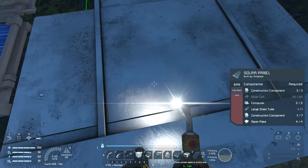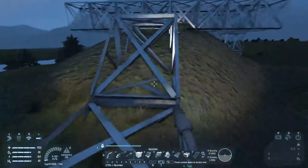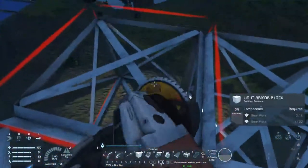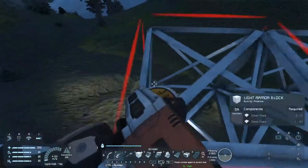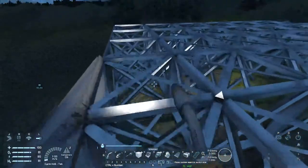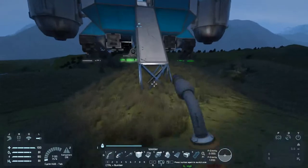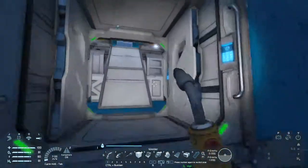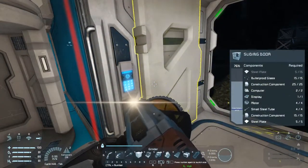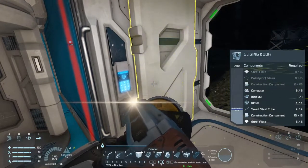I'd like to get some turrets operational as well — I don't think there's anything that can kill me, but I don't recall for sure. I'm gonna want a door over there; I'm just gonna take this door and move it over, because I like the sliding door way better than the old door.